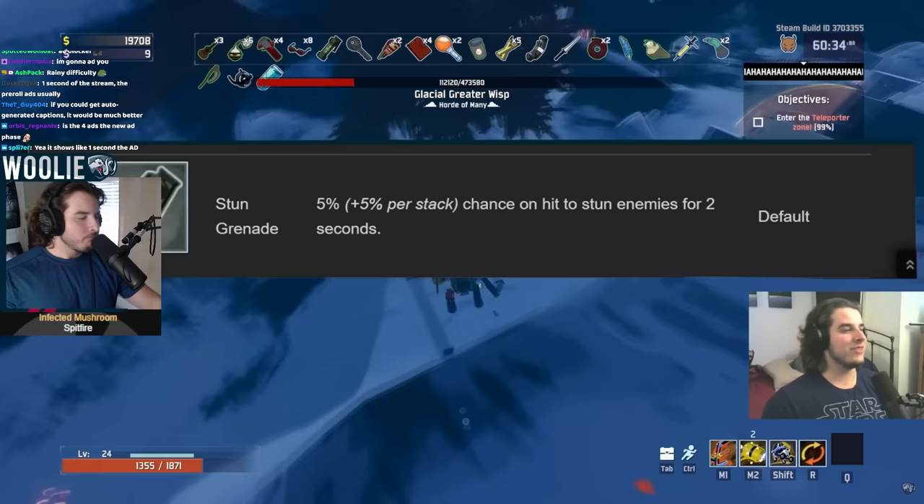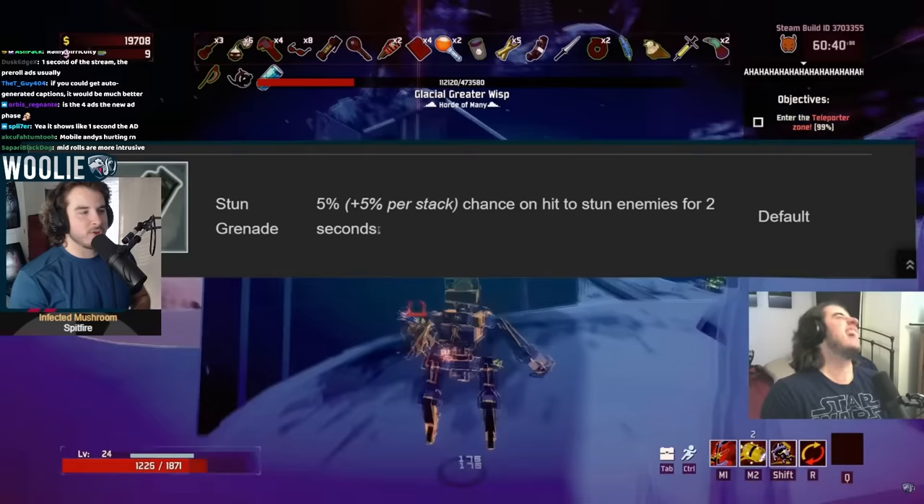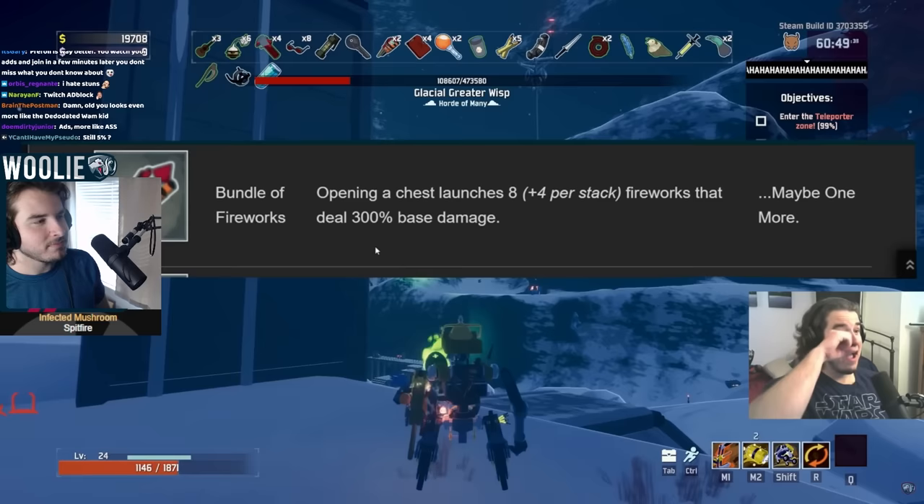Stun Grenade — I'd give this a B tier. Stunning is very useful for bigger targets, but a lot of the bigger targets can't be stunned. I think the most beneficial use would be on Elder Lemurians. Stun Grenade actually felt pretty decent back then — this was before Eclipse even existed, so it was just regular speed enemies. It didn't feel that bad. Bosses obviously couldn't be stunned. So B tier — good, but not that good.